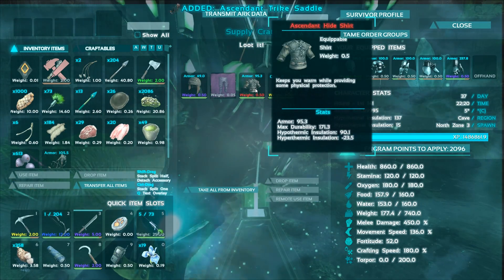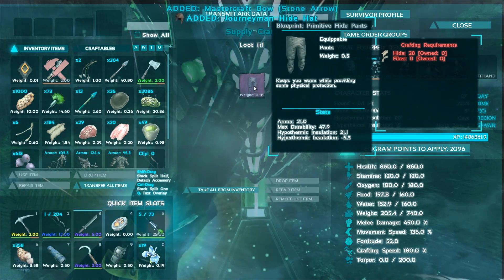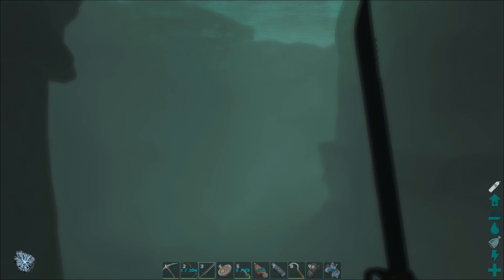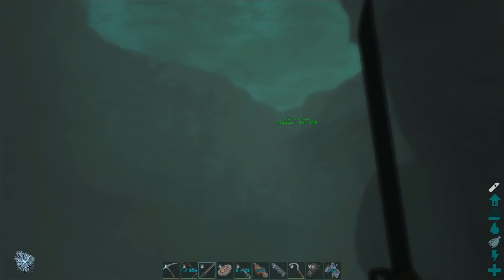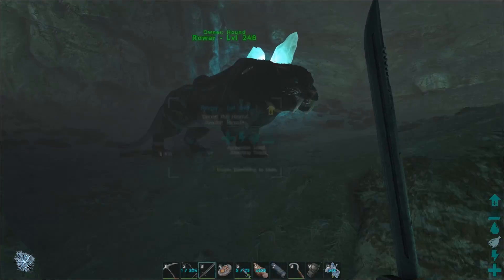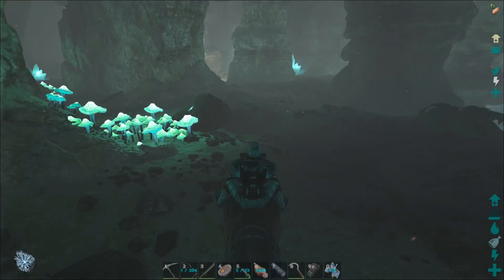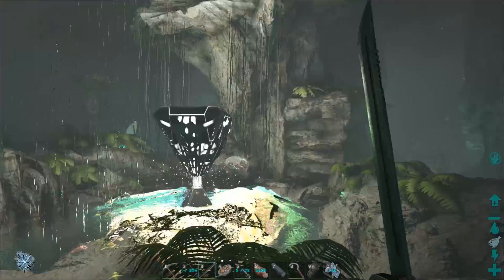I'll take that trike saddle — I guess I can take this stuff and break it down. This is really weird, I'm kind of confused. I didn't know there was possibly some option to turn off the enemies, but I'm not seeing anything. I would think there'd be a ton of spiders, snakes, arthropleura. If we want to get that megalosaurus and nothing is spawning in the cave, we're not going to be able to get any. I'm a little bummed out.